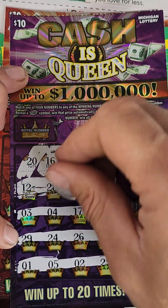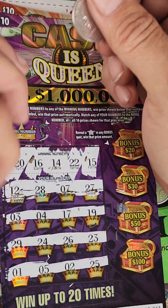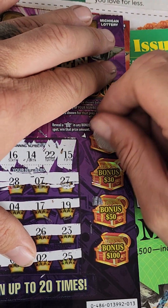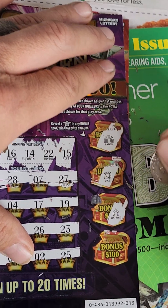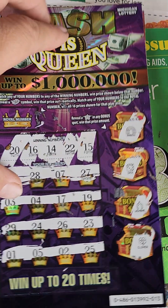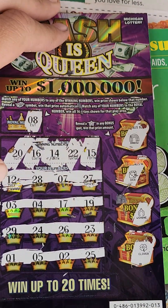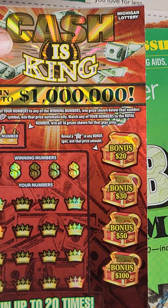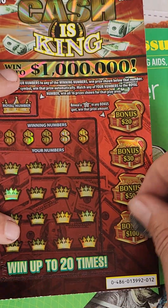Saving the royal number for last. You need a star underneath these bonus spots. We have a rainbow, dice, wishbone, and a clover — so nothing there. Royal number is an eight at seven. No win there. Alright, ticket number 12 — same deal, just a different-looking ticket.